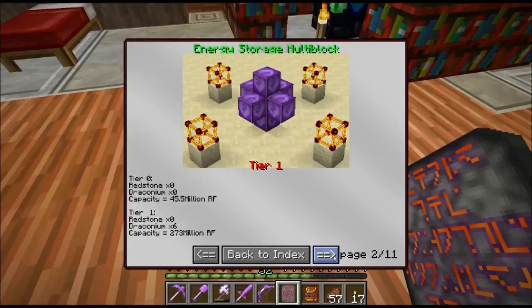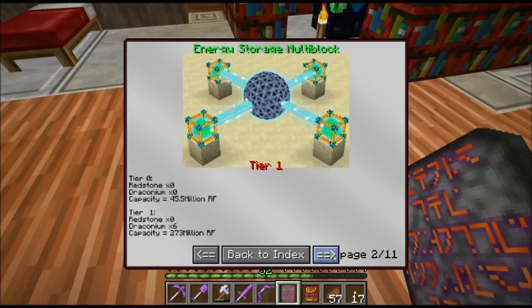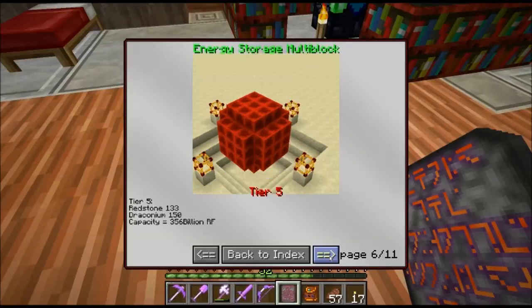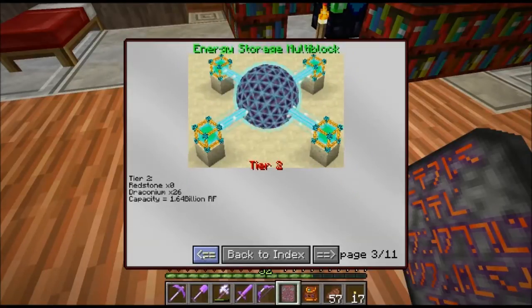I need more stored energy than 45 million. Just from working with the draconic stuff I'm going to need more than that. 273 million would probably be plenty, but I checked how many draconium blocks I had — I figured 26 is alright. This gives me 1.64 billion, so I think I'm just going to build this one. These are a little bit outrageous and ridiculous, but maybe in the future I'll want to build one of these other ones, so I'm building the area big enough to go all the way up if I need to.